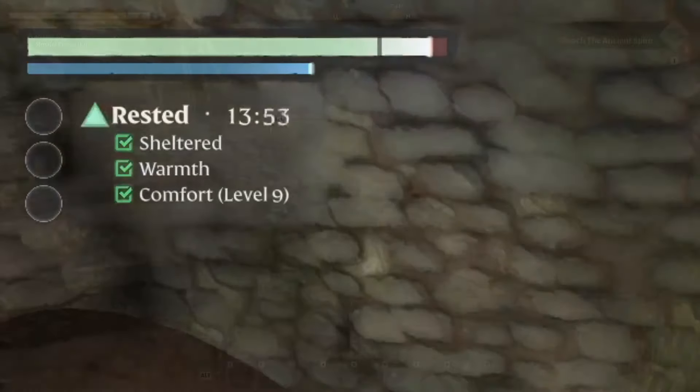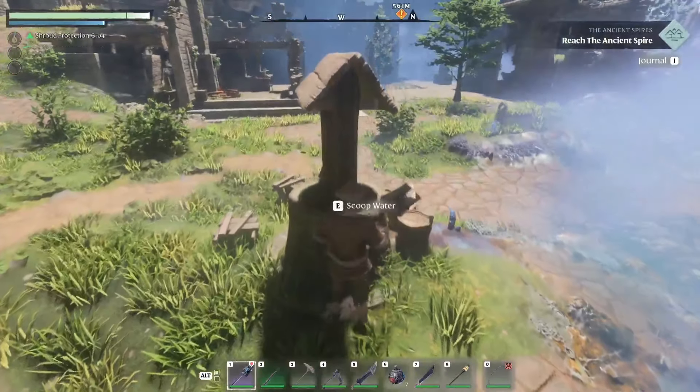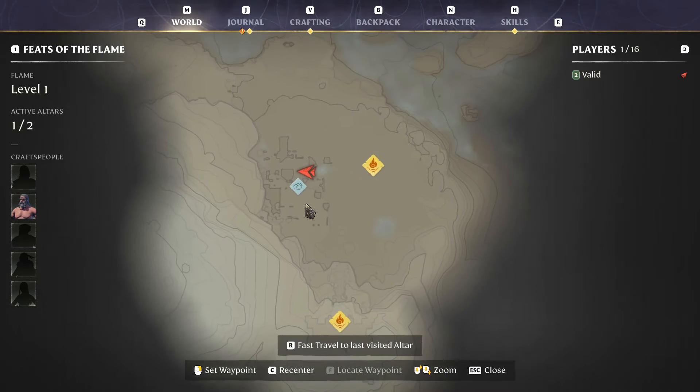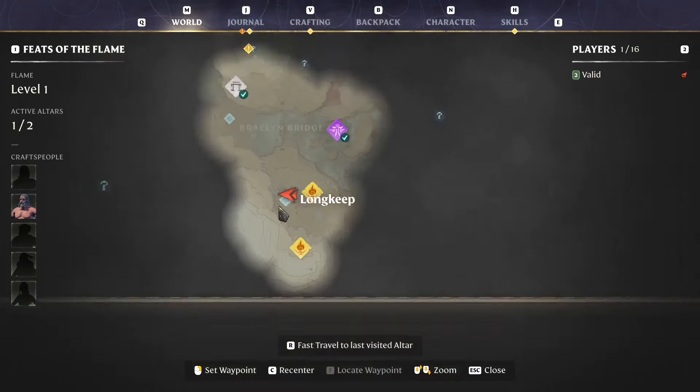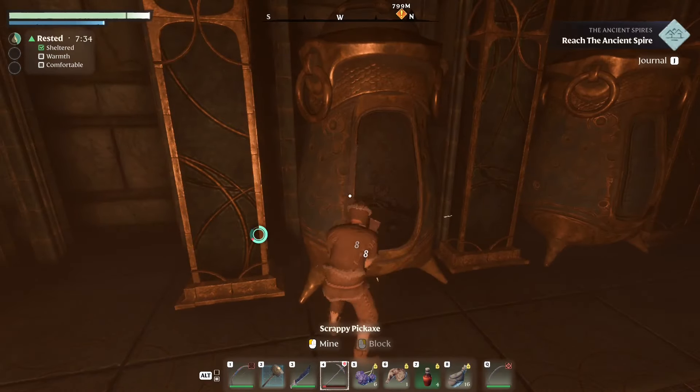Before heading out to go farm, I recommend getting some stamina consumables and the rested buff. If you're pretty early on in the game like I am, you can just infinitely get water from the well in Longkeep, just down the mountain from cinder vault, which is just right next to the plains where the game originally tells you to build your first base.